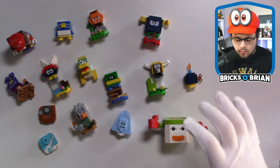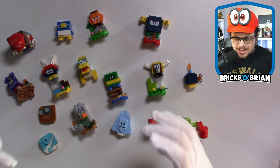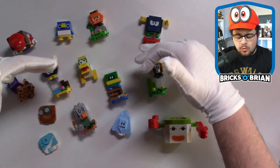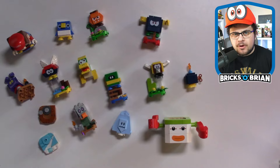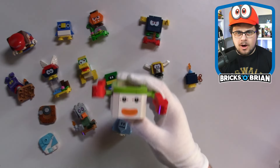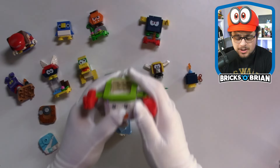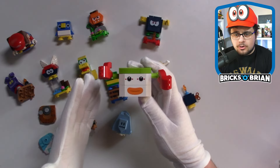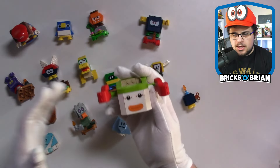Looking at the entire lineup, I love Character Pack Series 4 because all the characters are exclusive, brand new, and easily accessible in five-dollar character packs — as opposed to paying twenty, thirty, or forty dollars for characters you may not care about. Mecha Koopa is fantastic, the Coin Coffer is great, and the Freezy, the Penguin, and the Bully are core characters to the Mario franchise that they easily could have put in higher-ticket sets. The Clown Car is a lot more stuff and a lot more valuable compared to just seven pieces of plastic for ten dollars.